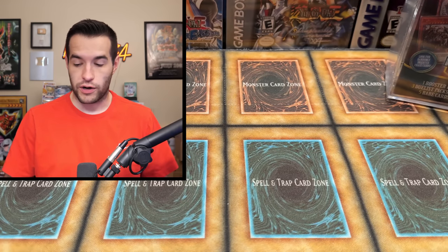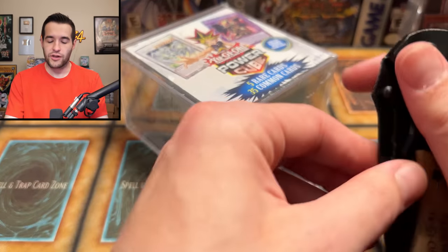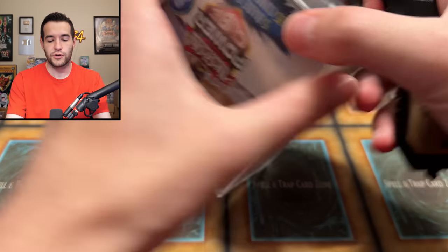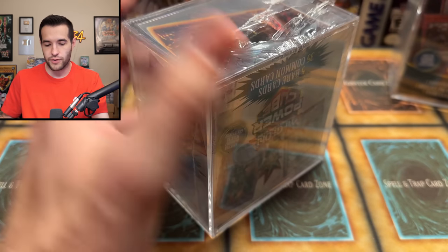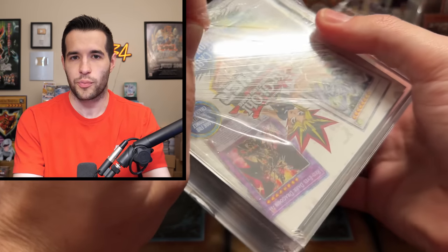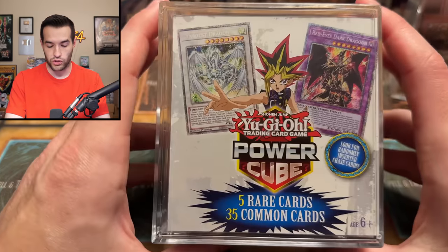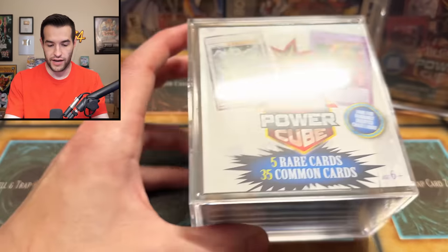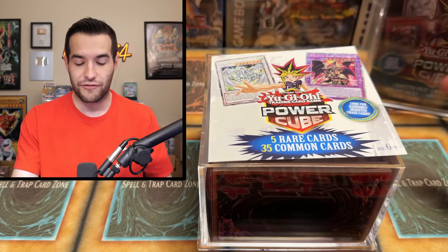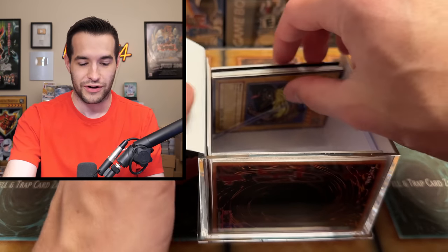Now for what we're actually here for — that was probably more exciting than what we're about to see, because these are probably going to be awful. But if we actually get a good card out of here, I will go crazy, because I do not expect it at all. Getting something good out of here would be like pulling an error pack — it'd be that exciting. It's like, wait, did they accidentally put this in here? This is probably the worst one; I think this one might be a little better. They're probably both going to end at zero, but if something gets to a dollar, that could put them ahead.